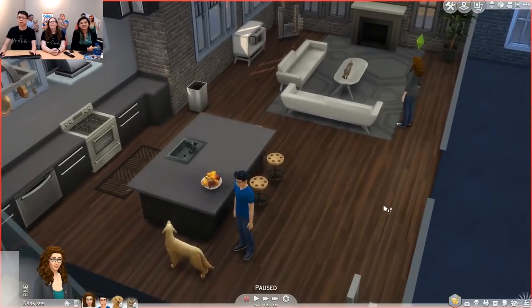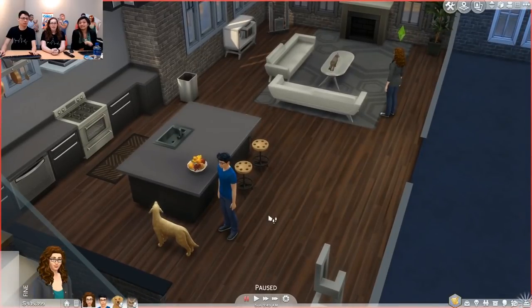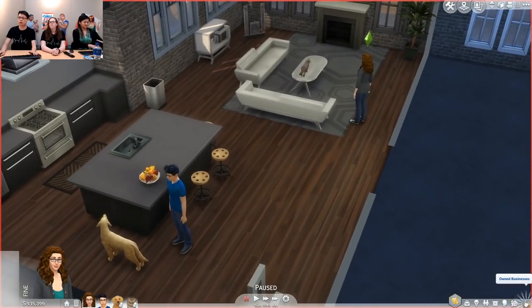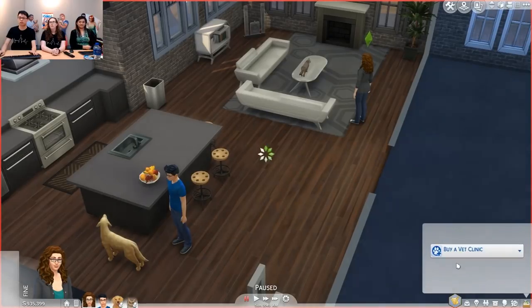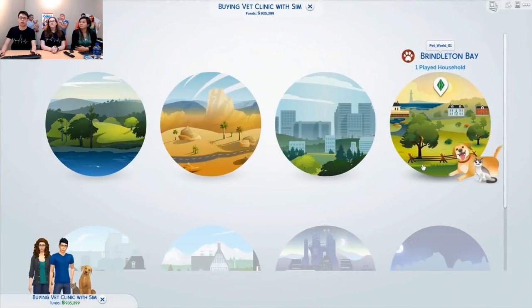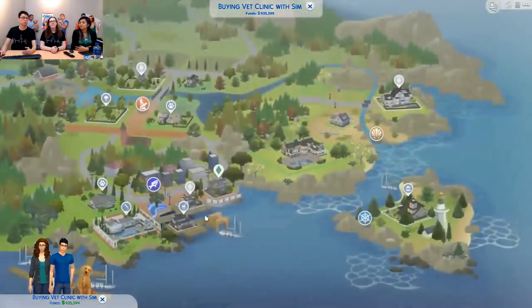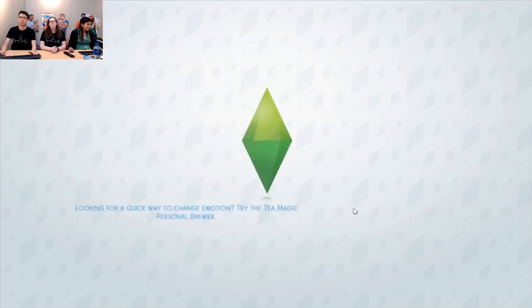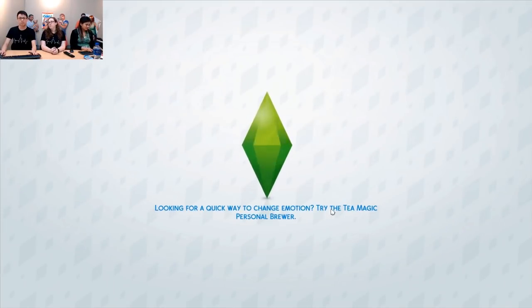And Cashew, which is my golden retriever — I don't actually have one, but it would be awesome if I did. Rebecca's hair is new to this pack, right? Yes, it's Sims 4 Cats and Dogs exclusive, and I know it's something everybody's really excited about. Let's get into it. You might notice the venue button down here is glowing — that's because we have to buy a vet clinic first.